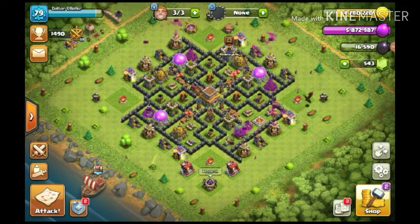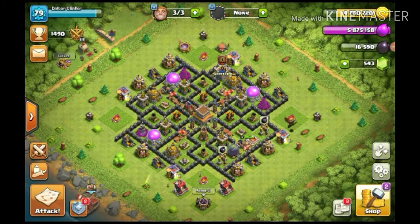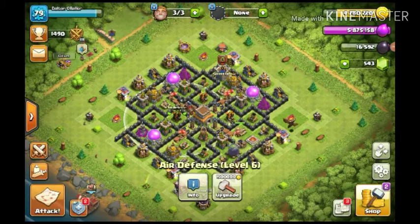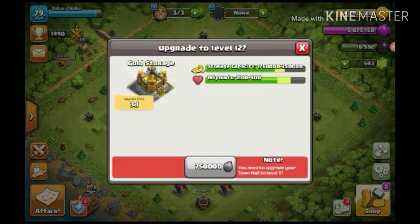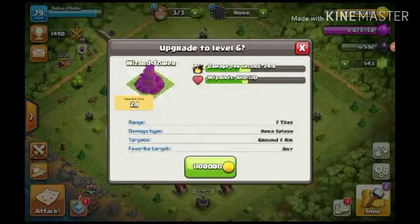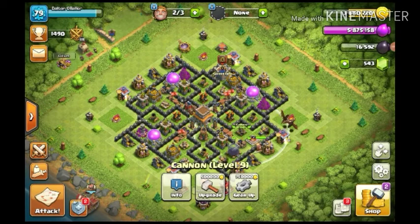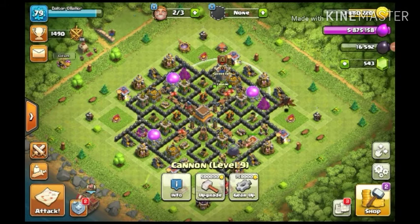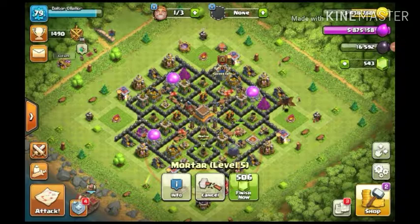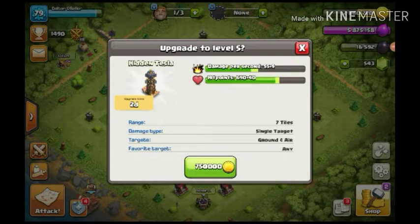Let's go ahead and collect all this loot so I know what I'm working with. We definitely need to upgrade the Barb King sooner or later. I might go for air defenses — nope, they're maxed. Cannon, you're not maxed out — we'll upgrade that, it'll be out for two days. We'll also upgrade a hidden Tesla — we have enough resources. So we got everything upgrading right now, sitting at 1490 trophies.